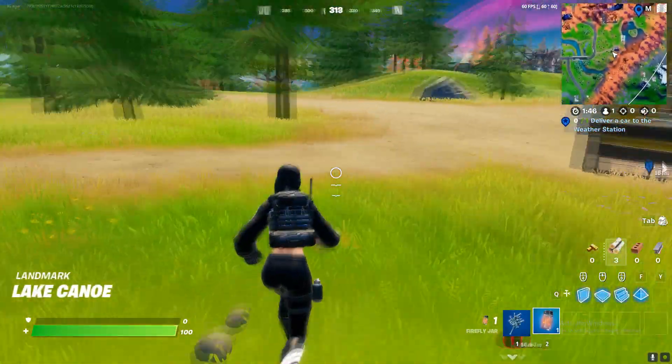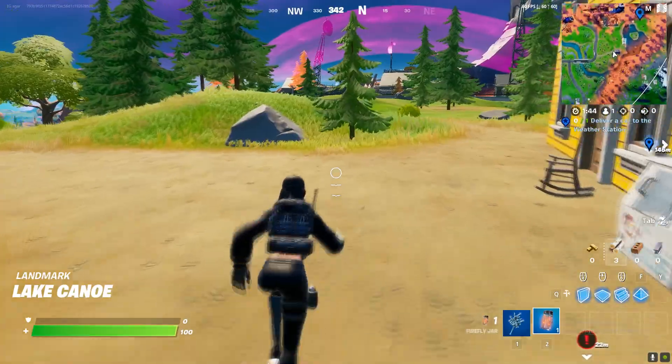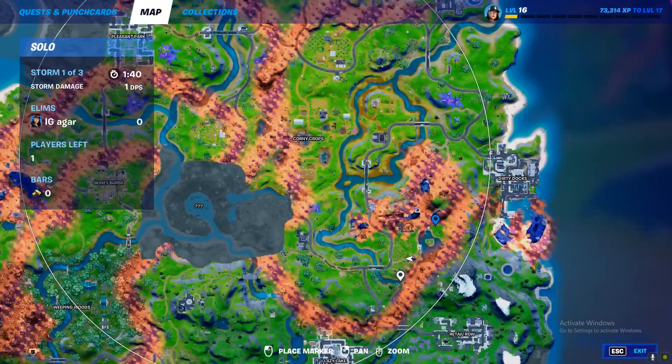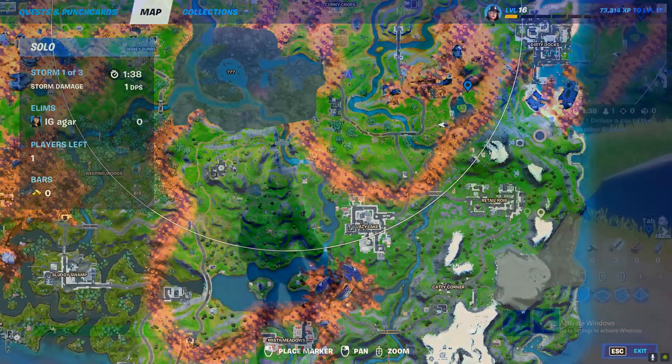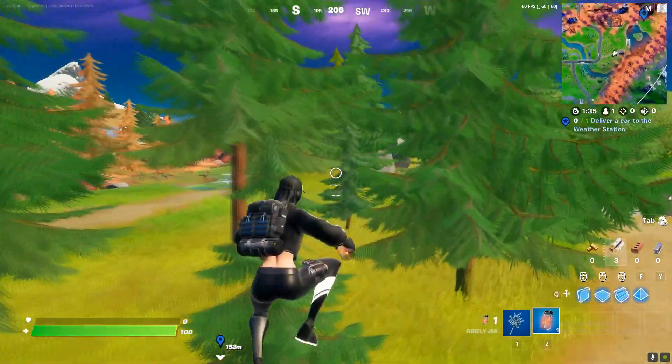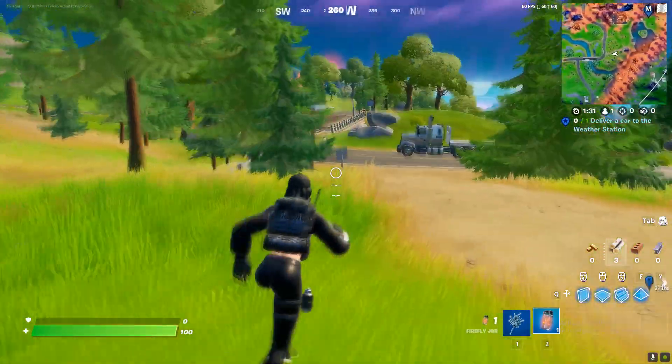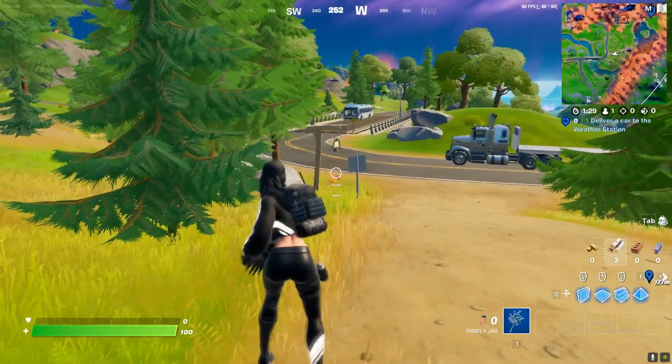Go to the busiest location. From here, I think Lazy Lake, Corny Crops, or Retail Row will be the busiest spots. Head over there and then use your firefly jar when enemies are nearby.